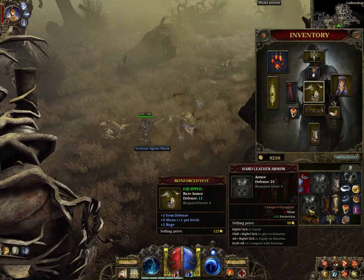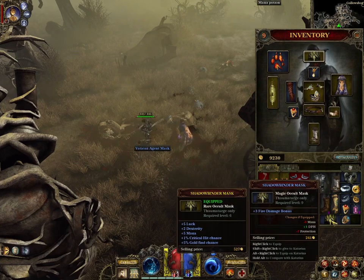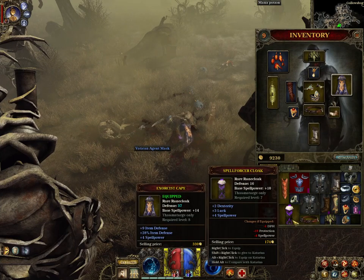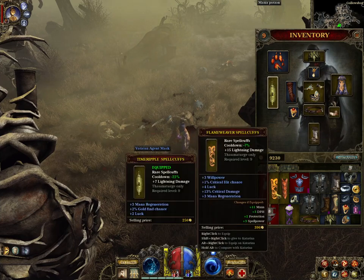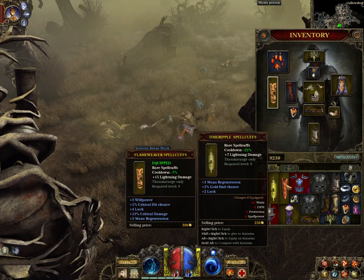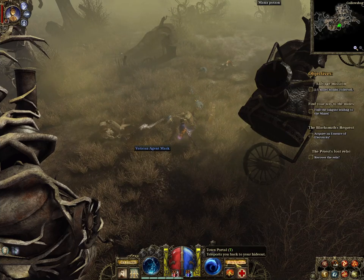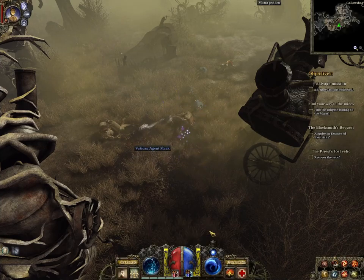Not again. Oh nice! I don't have the... Minus 7% apparently that's better, but it does 15 lightning damage and it has way more stuff on it. And it apparently gives you way more DPS. That's awesome. We're going to have to teleport home, because we are full!